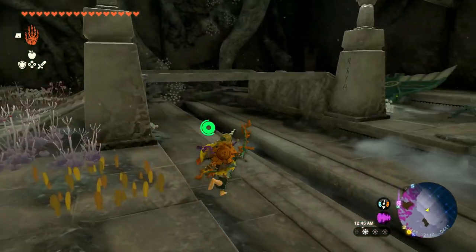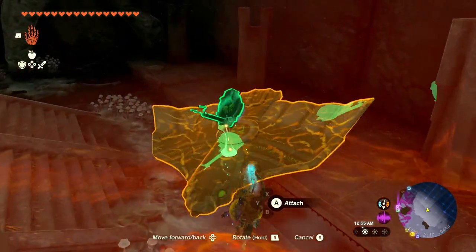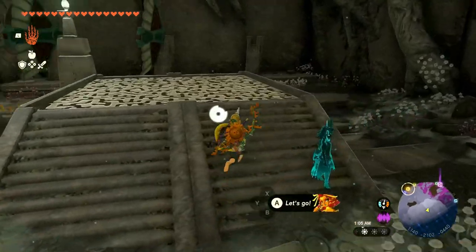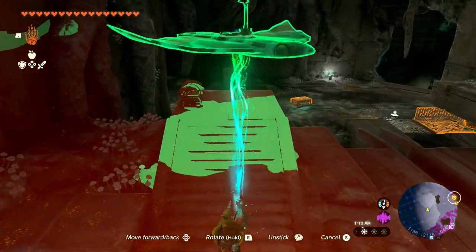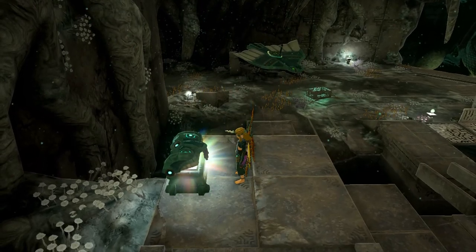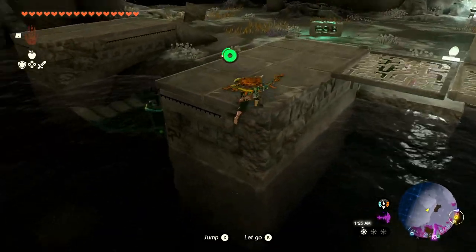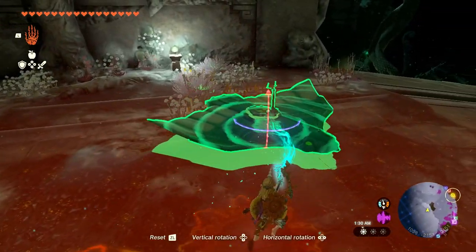We have a couple of gliders as well as a steering thing. I'll attach that — right there, got it. There's a treasure chest over here which I'll happily grab, but first I'm plopping this off right there. Opening this up — we get three Zonaite. Then there's the part — it's falling in the water, but I don't think it'll get whisked away. We'll set this up on the railing in just a moment.